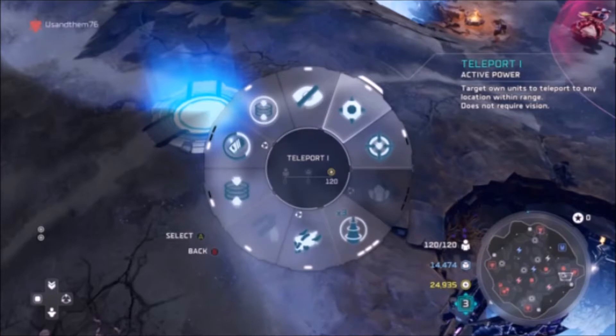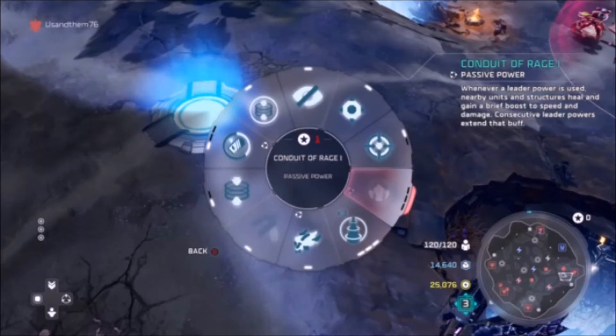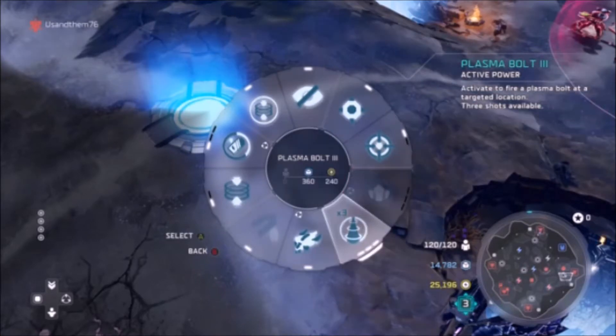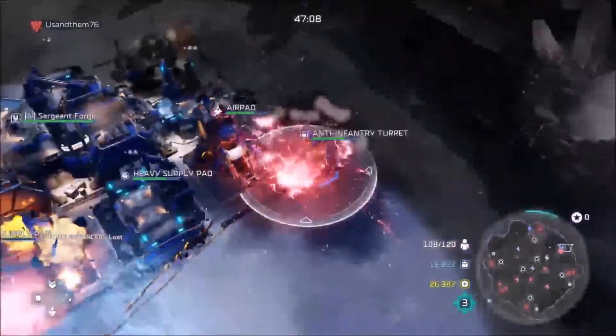So now I'm going to go over the leader powers for the Arbiter. The first one he has is Teleport, which allows you to teleport your army from one point to another within a specified range. The second one is the Stasis Mine, which when an enemy walks into it, they are not able to move or shoot for a period. The third one is Conduit of Rage, which is a passive power that heals friendly buildings and units and boosts speed and damage whenever a leader power is used. The fourth is Plasma Bolt, which allows you to fire up to 3 independent shots wherever you want.